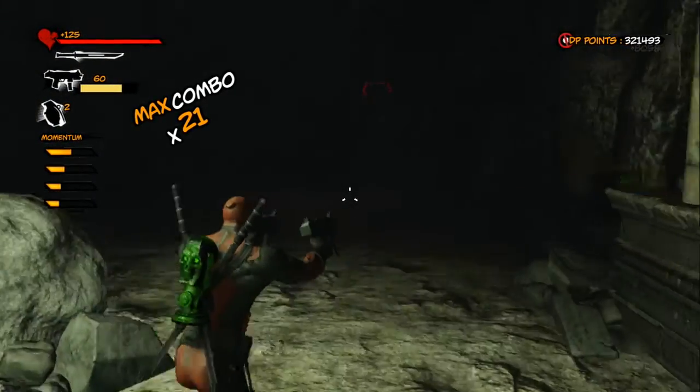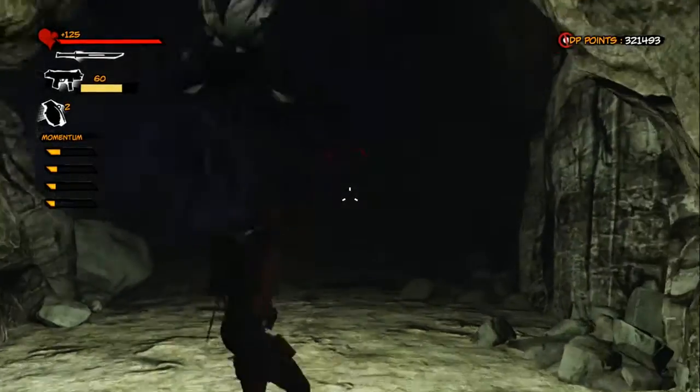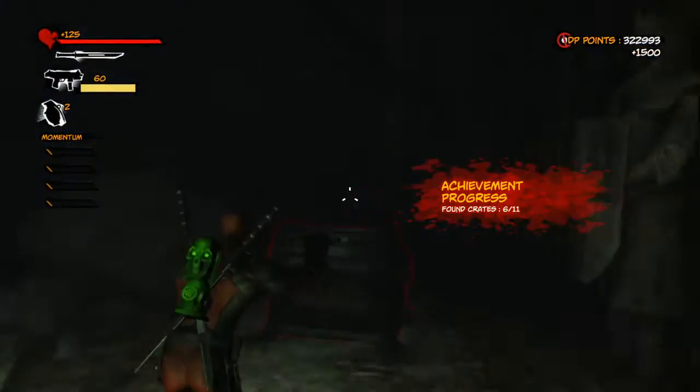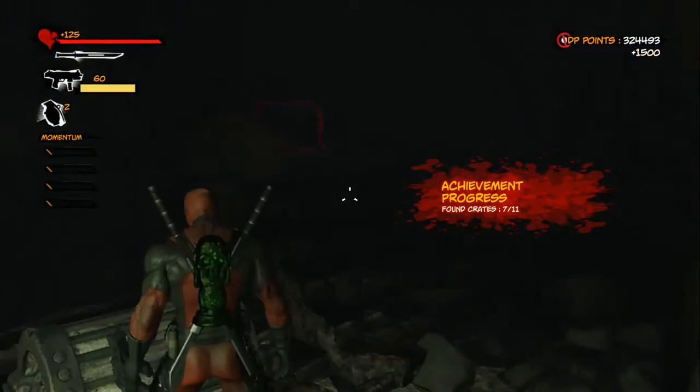Your sixth crate will be at the top of the staircase. You can venture out of the light a little bit and take some damage, but try to limit it as much as possible. You want to get as far ahead of Death as you can so that you have as much time in the next area as possible.